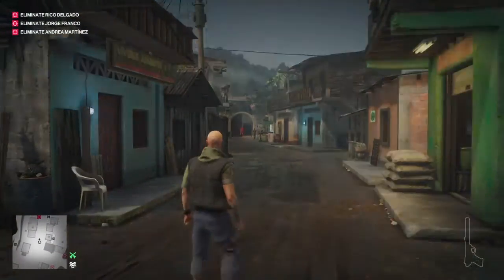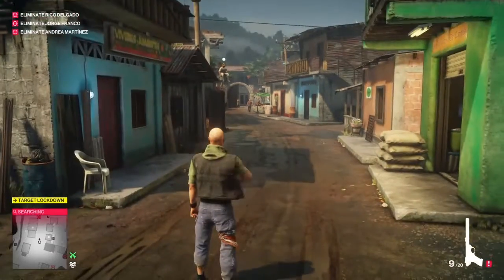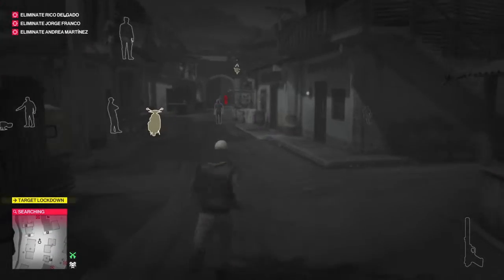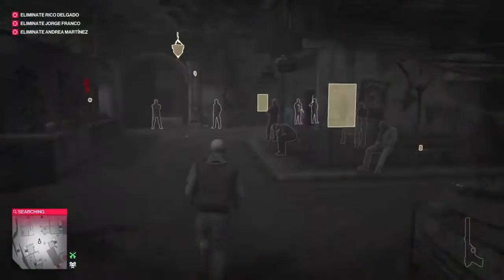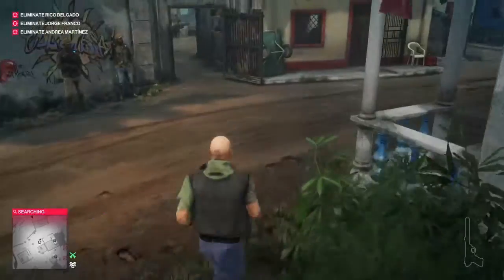We're just going to cause a little bit of panic here. We're going to take out our gun and shoot down the middle there, shoot at the door basically, and Martinez is going to kind of freak out and run. Now there is a camera right there, but if you hug the right-hand side here you'll be fine.